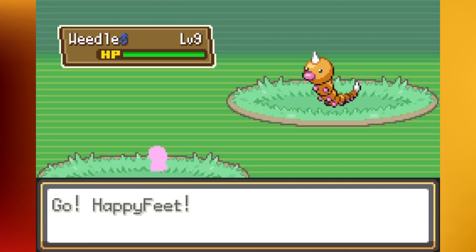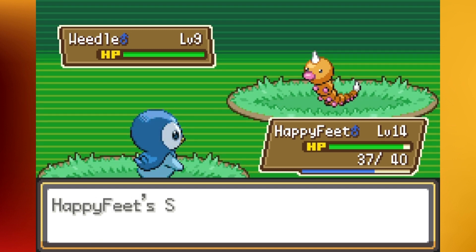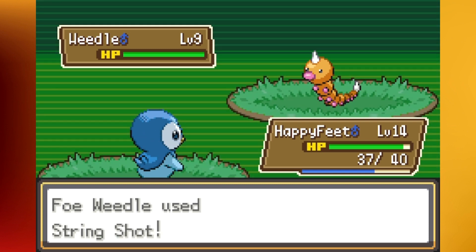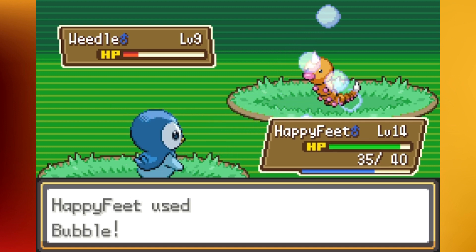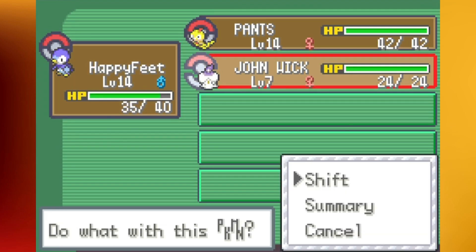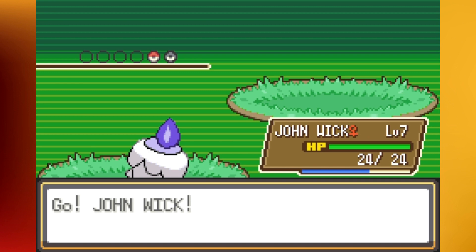I'm pretty proud of the John Wick nickname, even though I may or may not have just searched it up online. I literally typed in 'best Litwick nicknames' and that's the first one that popped up. You gotta do what you gotta do. I'm super pumped to use a Litwick — eventually it's going to become a Chandelure. I need to check what stone it is — I think it's a Dusk Stone. I'm assuming if they put a Litwick in the game, then there's got to be the right stone somewhere. Ghost-Fire I think is an awesome typing and they've got really good Special Attack.